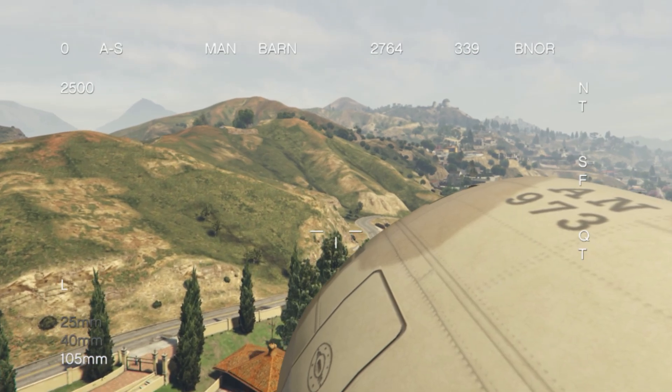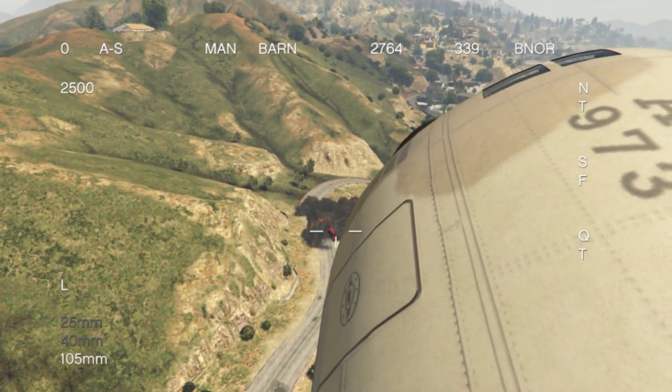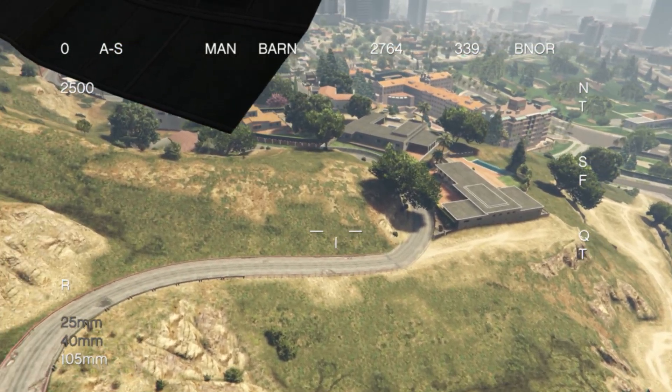One thing to mention: the AC-130 is actually indestructible. Even if it hits a mountain, it will not blow up, and it adjusts its elevation accordingly. Let's blow up that car — oh my gosh, check that out, he is completely dead. We're completely killing innocent people here.